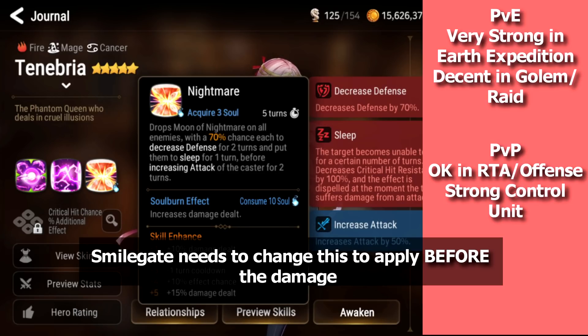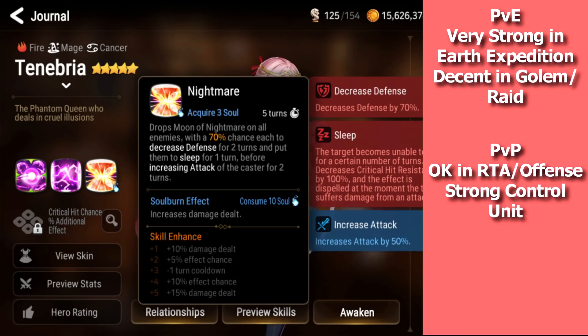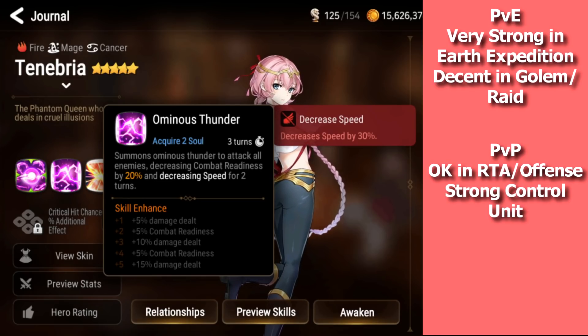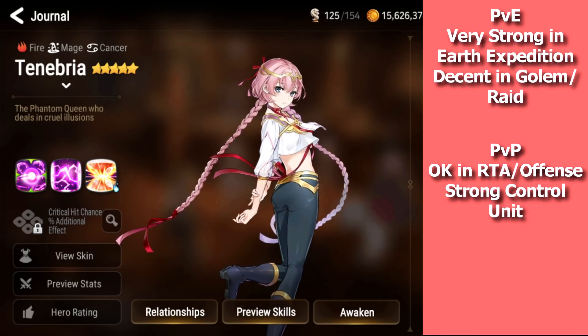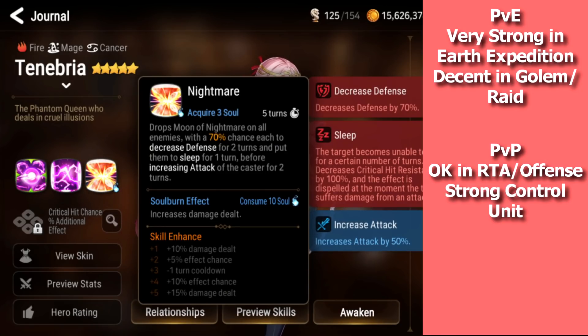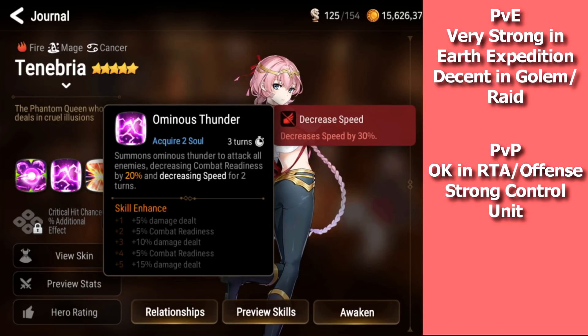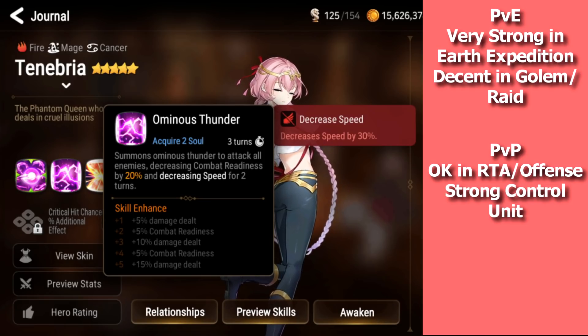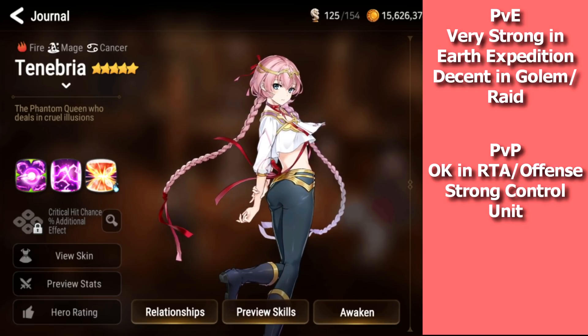For the soul burn on her S3, it's a pretty decent damage modifier and only costs 10 souls, so it's good for damage dealing. Having an AOE defense break is very nice for PvE content. Her S2 is an AOE attack that pushes back CR and decreases speed — this is where the control aspect comes in. She decreases defense and sleeps, lets you ignore slept targets, then Tenebria laps to push back CR and decrease speed, or lets another DPS one-shot a defense-broken target.